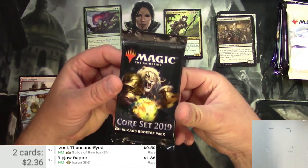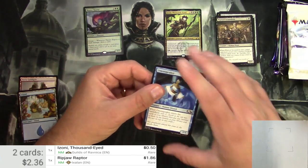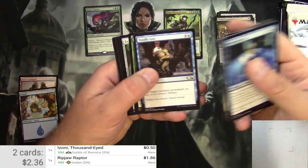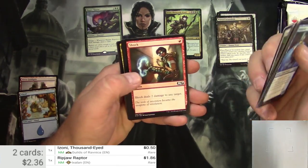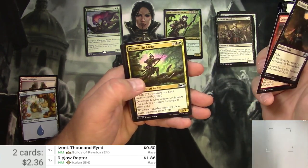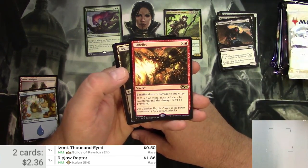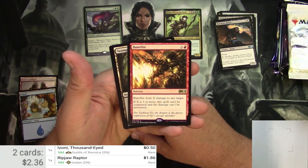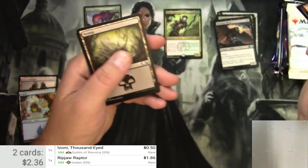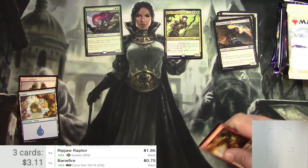Core Set 2019. Anticipate, Totally Lost, Shock, Ravenous Harpy, Inferno Hellion, Poison Tip Archer, and Bane Fire. For Red and X, it deals X damage to any target. If X is five or more, it can't be countered and it can't be prevented. That's a good one. It has come way back down from when it was in Standard.